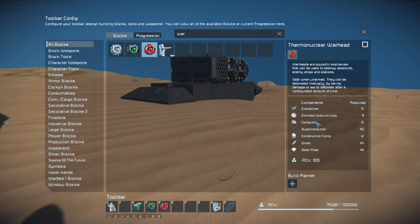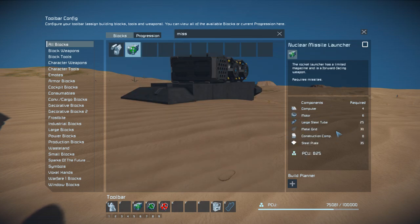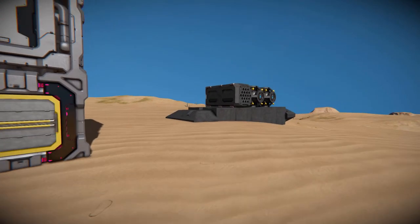For the thermonuclear one, we'll need eight enriched uranium cores. And of course for the missile launcher, it just uses standard components.